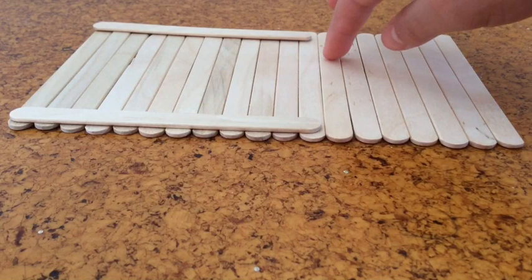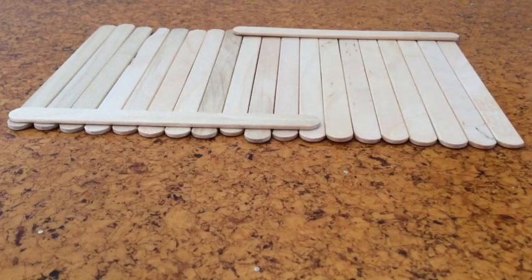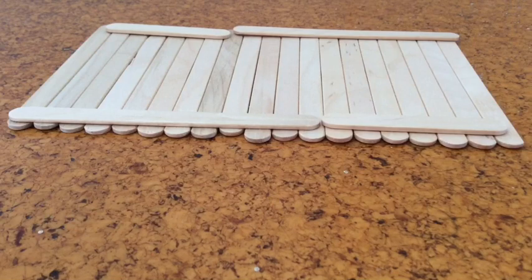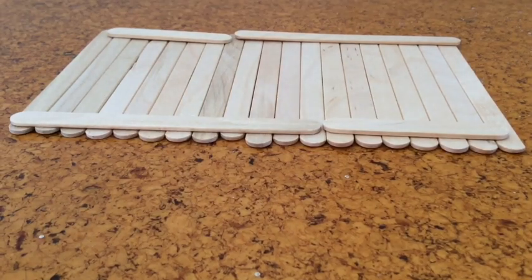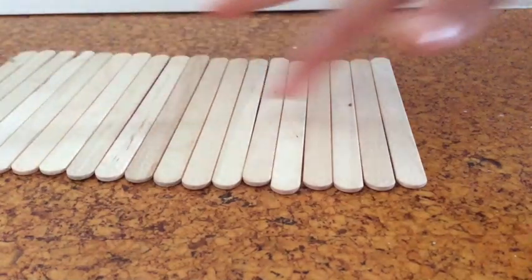Remember, do not put your long ones on the same side — it will make it wobble and it won't stand properly. Do it opposite, and put the small ones like this. I'm going to go ahead and glue it on and make another one with only 17 purple sticks along here.